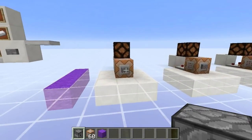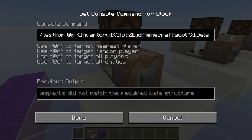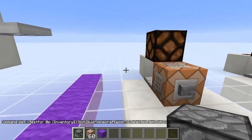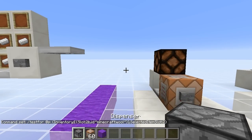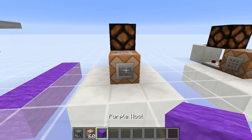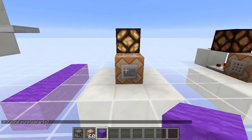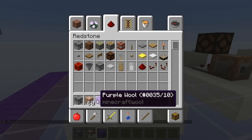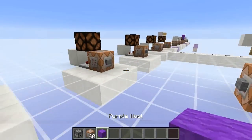They've also updated the player sensing. A player tester can now have NBT commands. For example, this command here is testing for all players with wool in the second inventory slot who also have that second inventory slot selected — slot 0, 1, and 2. If I right-click this now the light won't turn on, but if I right-click it now it will, because I have item slot 2 selected and there's purple wool in it. If I move the purple wool out, it won't work either. You can tell a lot more about players using command blocks now.